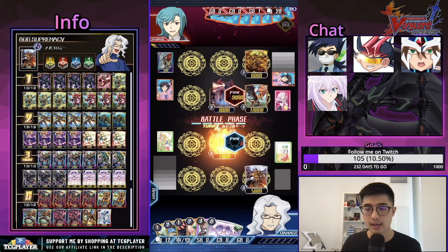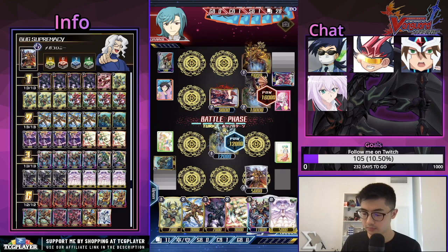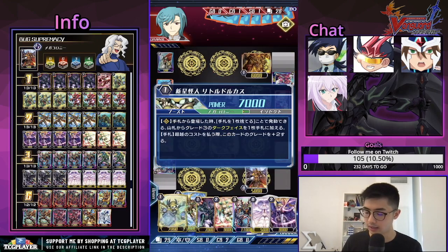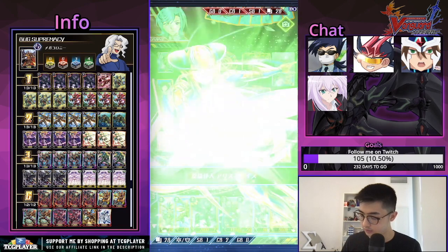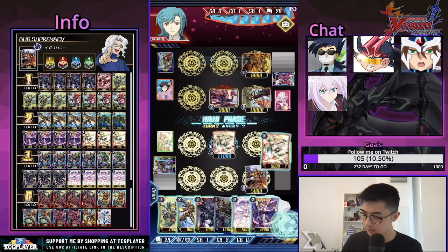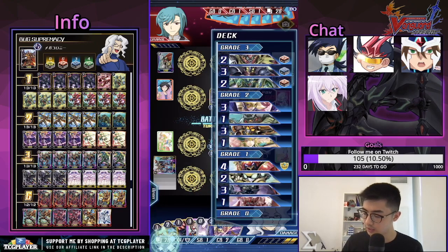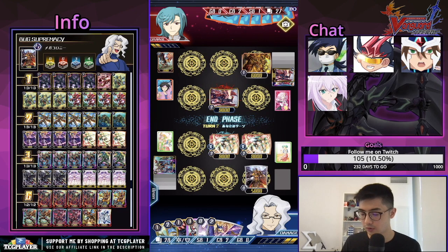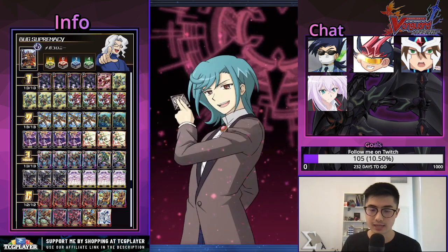Seeing a defensive trigger here is still nice — better than nothing — and that one draw can be helpful. This is 11k, it's fine. Two, four, six — 11 to 11, 11 to 9, and if we see a stand trigger this could hit for 21. No stand trigger though, unfortunate, but needing to hit over an 11k body is still annoying depending on their attack order.